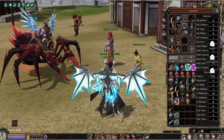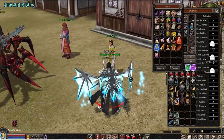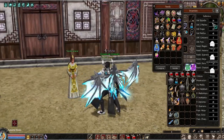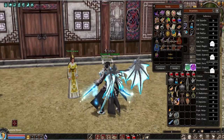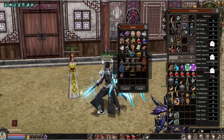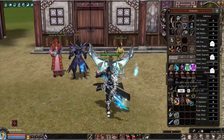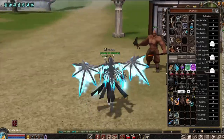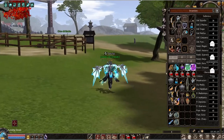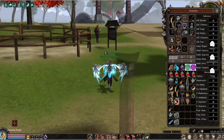Lo que van a hacer es lo siguiente: van a la tienda general, juntan monedas vendiendo cosas, van a cada tienda general y compran la hierba legendaria. Yo ya la había comprado.